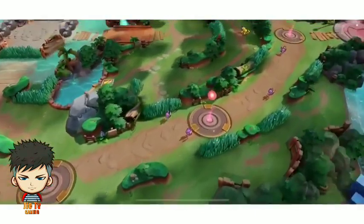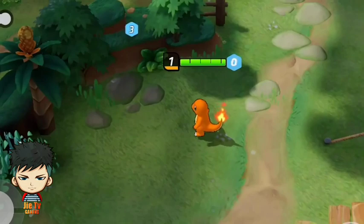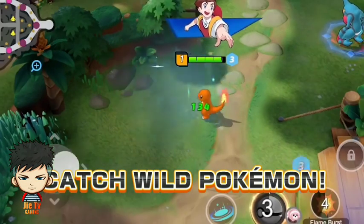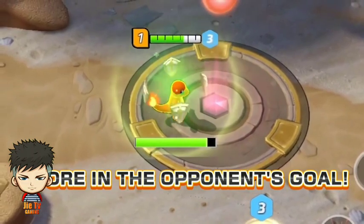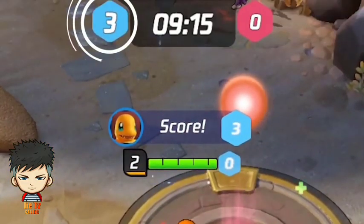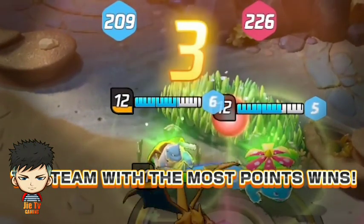On each team's side, there are a total of five goals or scoring areas. Catch wild Pokémon that inhabit the field to score points. The goal of the game is to score more points than your opponents within the time limit.